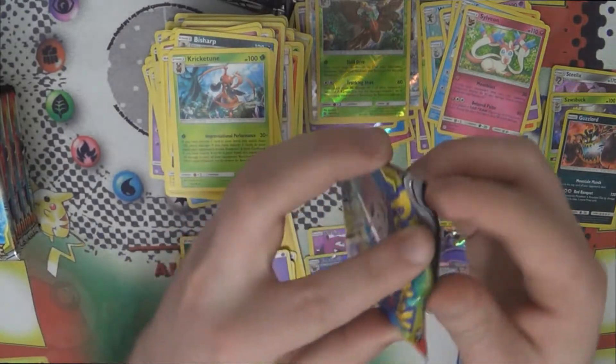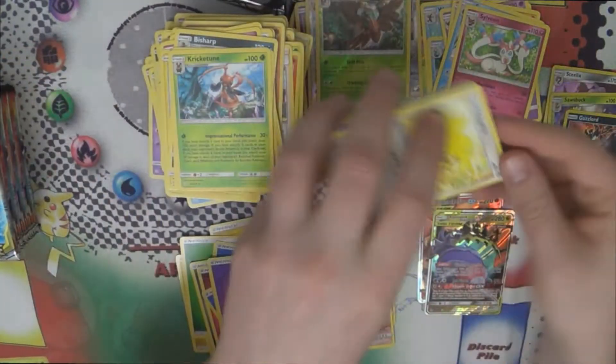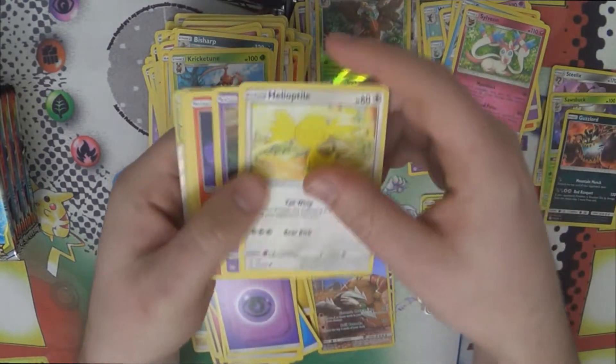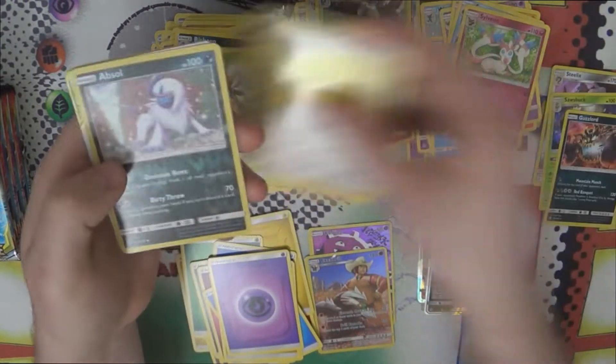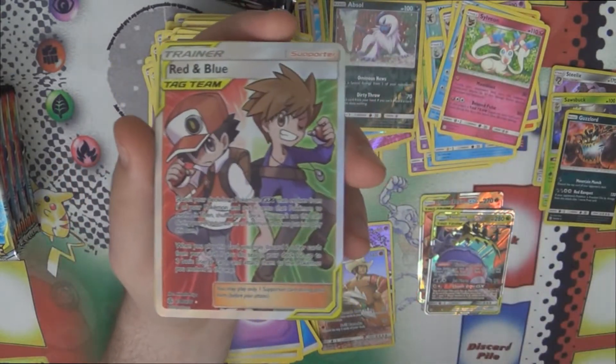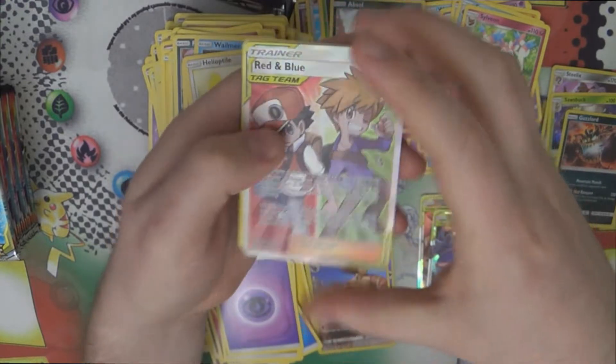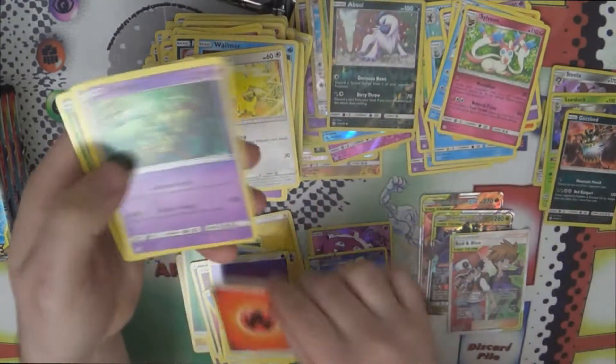Hoping the second half of the box is a little better — some full arts or something beyond regular GXs. Got a reverse Absol. And starting off strong — there's full art Red and Blue, one of the tag team supporters! Very cool looking card. Very nice start to the second half of the box.